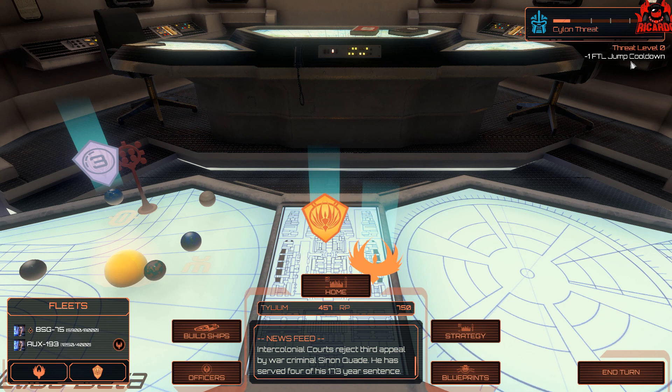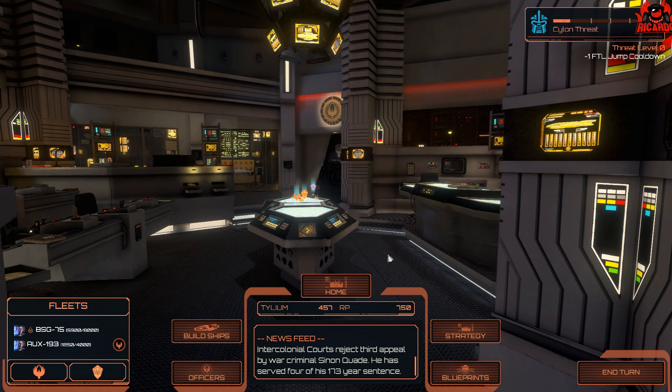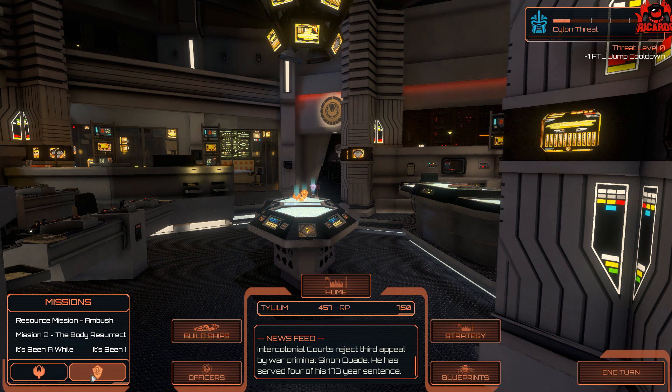In the top right-hand corner you've got the Cylon threat indicator. In addition to all of this, you've got all the additions brought in by previous DLC, like veterancy, radio chatter, and the ability to change music in-game. And there you have it — that's a quick look around the Battlestar Galactica CIC from Battlestar Galactica Deadlock Season 2 Resurrection.